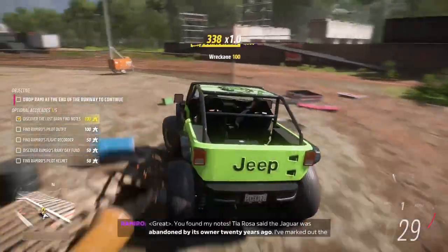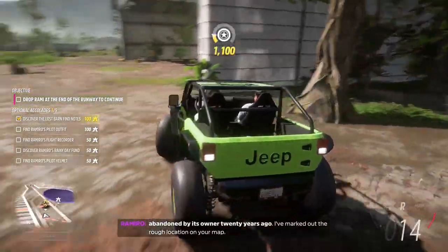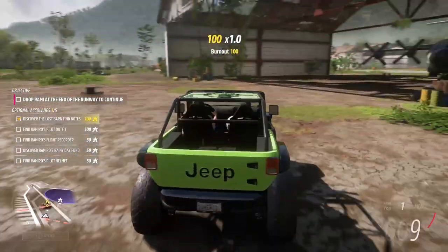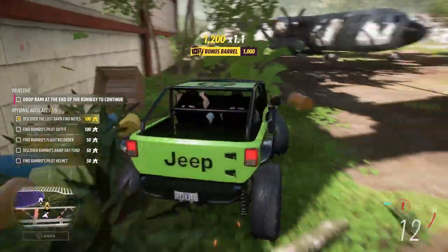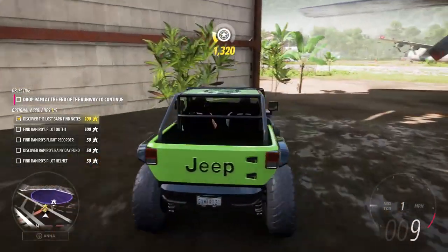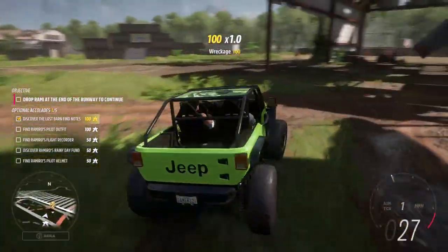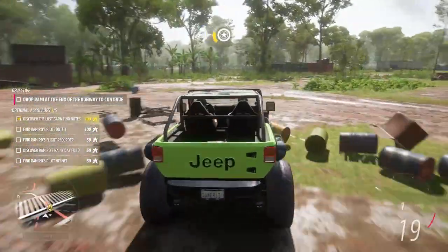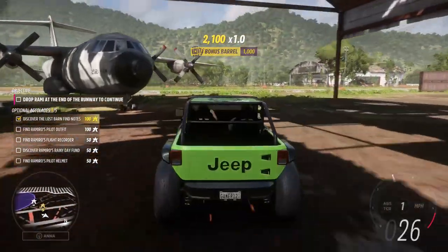Alright, it's right here — found my notes. The Jaguar was abandoned by its owner 20 years ago. I've marked out the rough location on your map. Find Ramirez's pilot outfit. Is this anything? No, we can't go through these bushes or trees here. Pilot outfit — where would his pilot outfit be? Would it be somewhere near the plane?